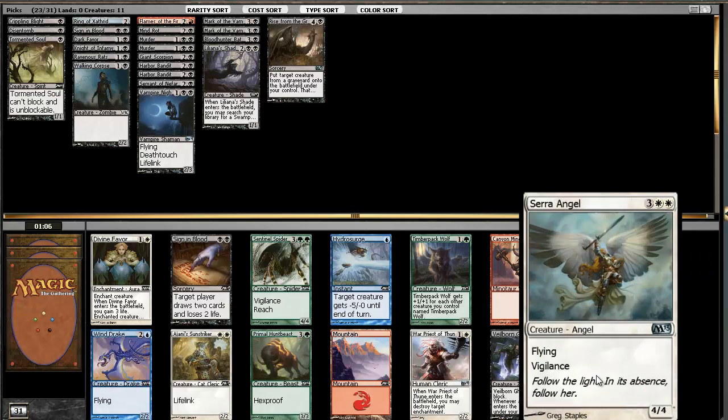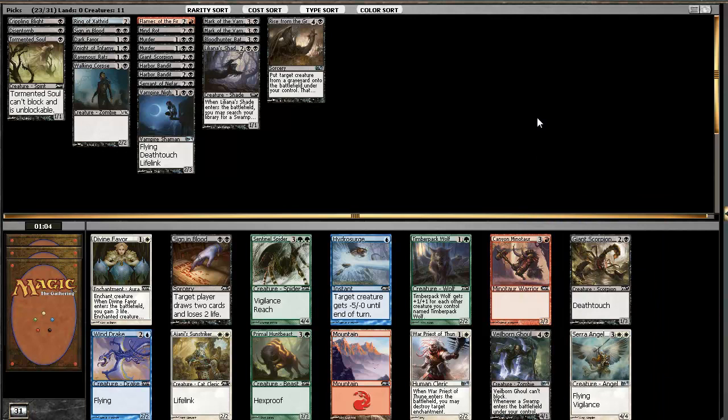There's a Serra Angel here and I don't like seeing that at all. Darn - if we took the Pacifism we could have had a Serra Angel. There's basically nothing here for us. I guess we do have two Murders for it, so not that big of a deal. There's no red card, not really a blue card. I guess we'll just take the Giant Scorpion.